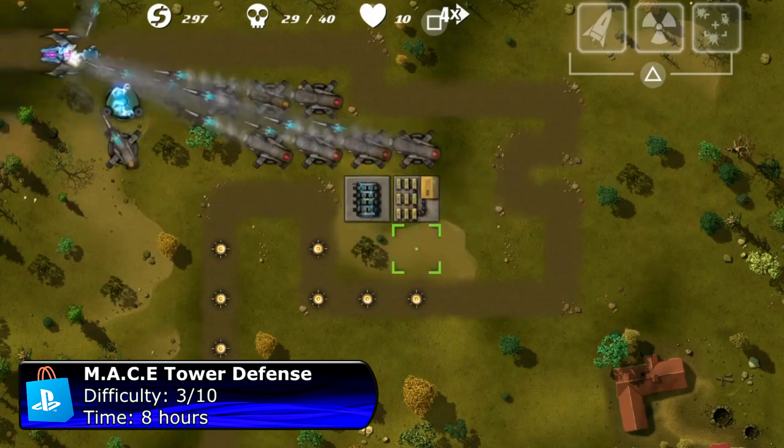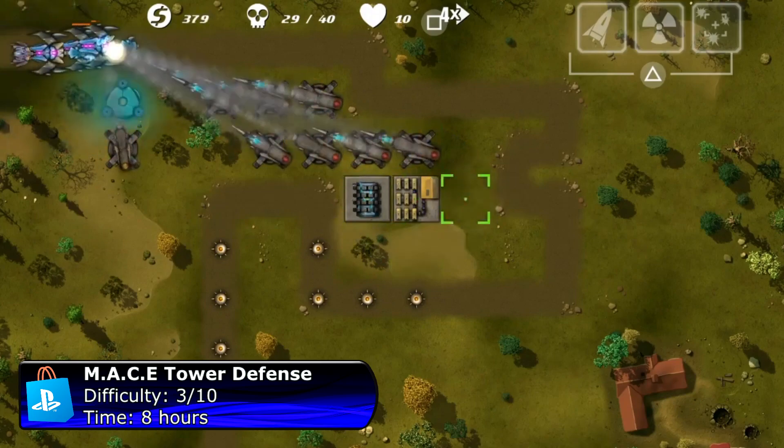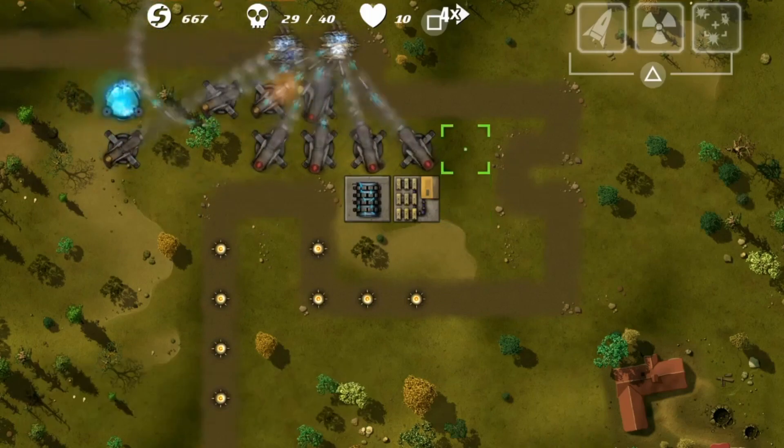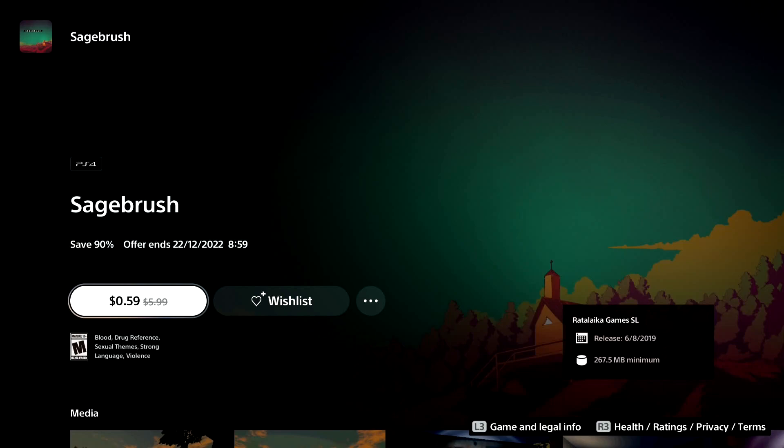A small tip: if you have trouble completing a level, just replay level one until you have enough money to upgrade all your weapons. The next game on my list is Sagebrush — instead of six dollars, you can get it now for just 60 cents.